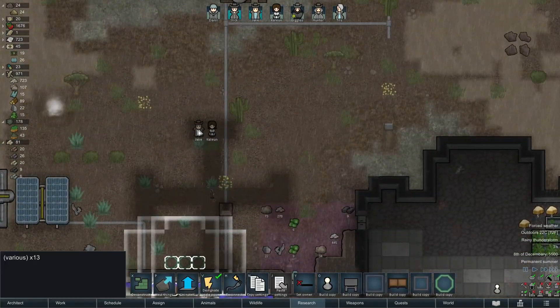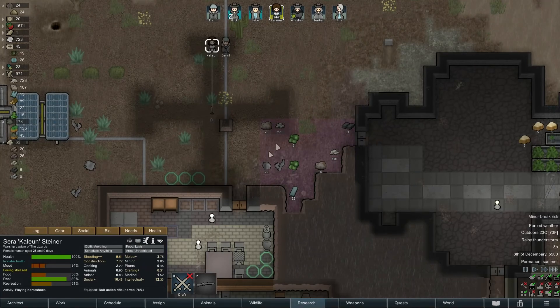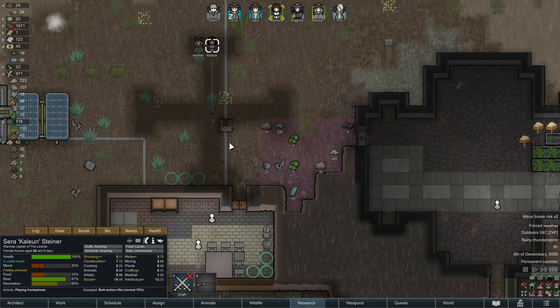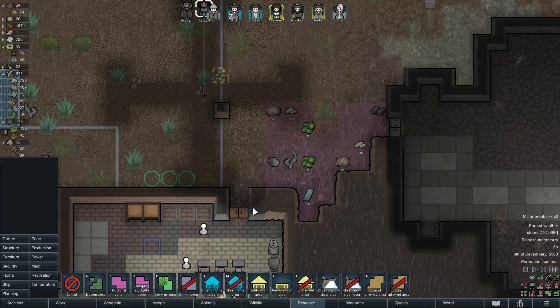Look at that — they're playing horseshoes while sheltered. I like that feature — very nice, they don't need to get wet playing horseshoes. Let me stick a roof over here as well so they don't get too wet there either.